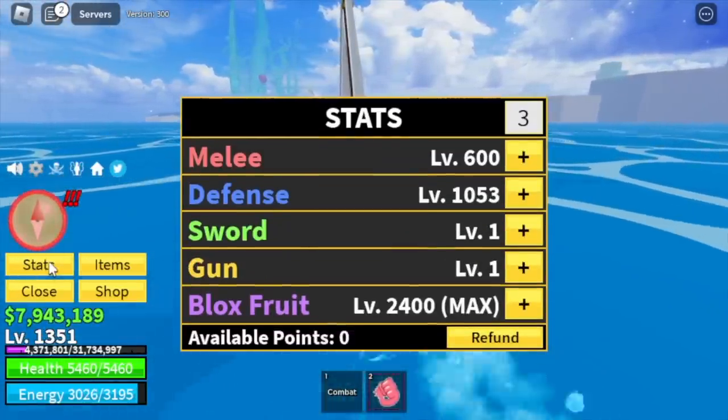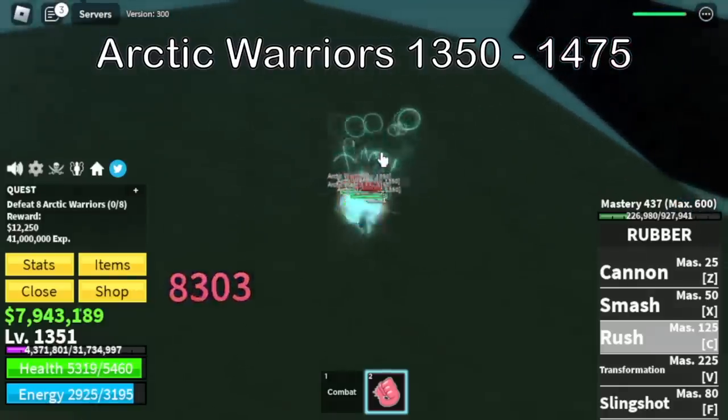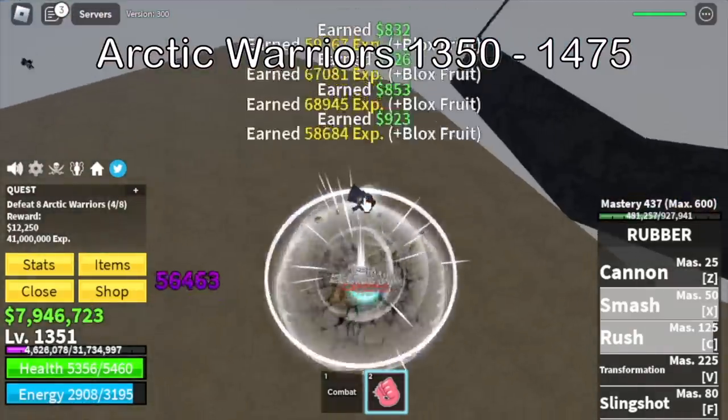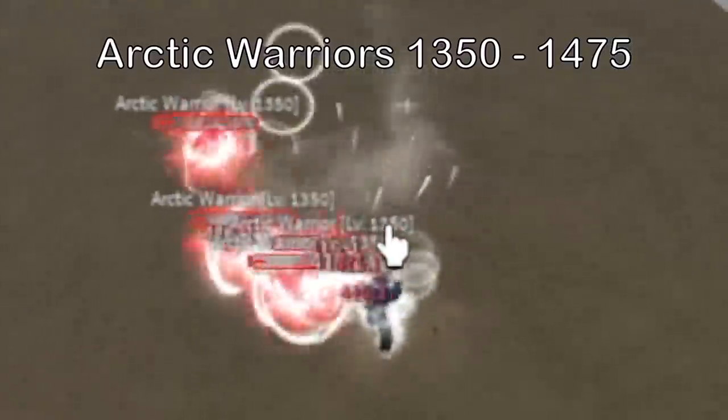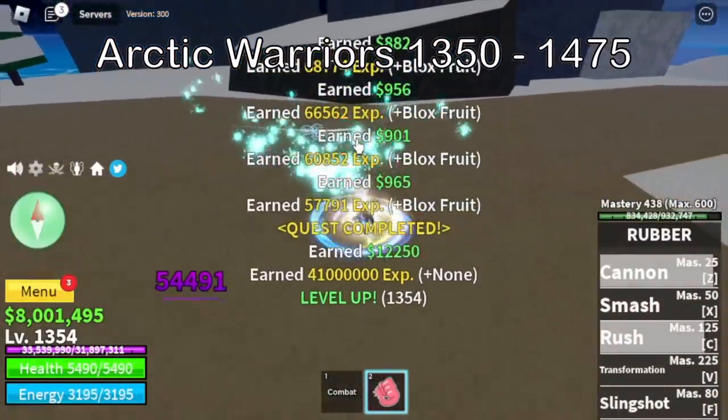Here are the stats. Next island is the ice castle. Only target is the arctic warriors. Always use your observation haki here — you can defeat them with just 2 skills. You're going to grind here until you reach level 1475.